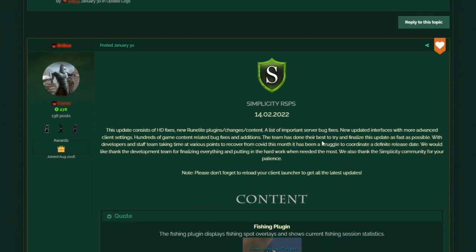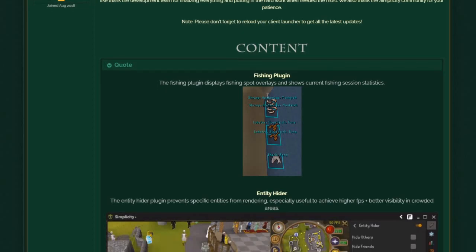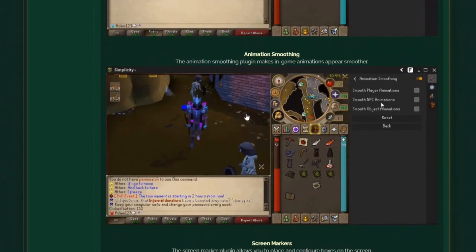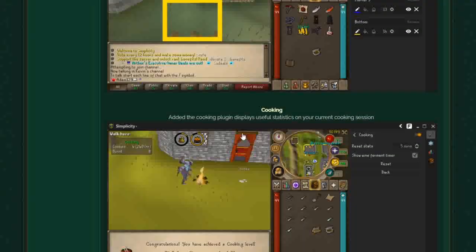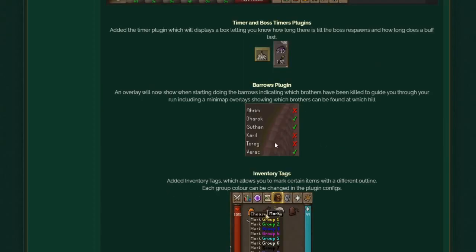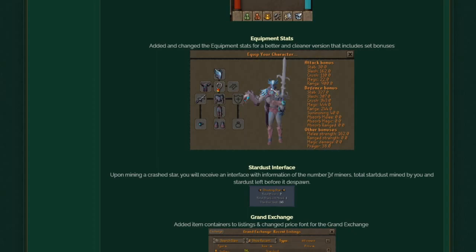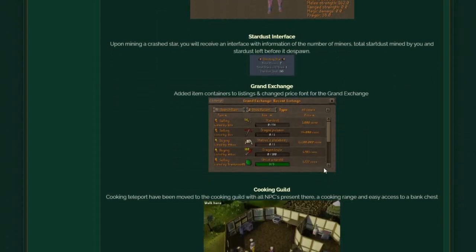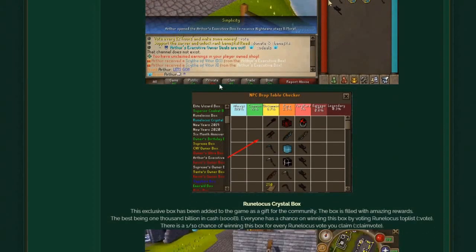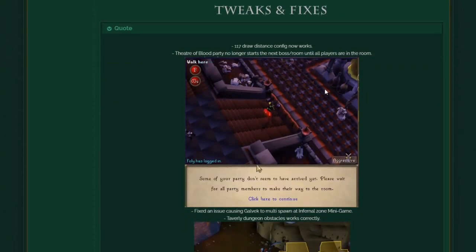Without further ado, this update is literally massive. I want to highlight some of the updates: there's a new entity hider, skyboxes, custom cursors, animation smoothing, screen markers, cooking timer and boss timing plugins, Mardo's plugins, and inventory tags. There is so much that makes this server by far the cleanest out of any server you'll play — you're probably going to be addicted within the first 30 minutes.